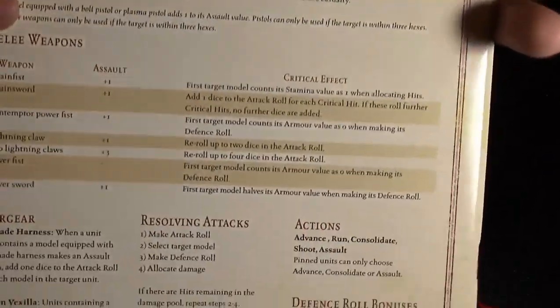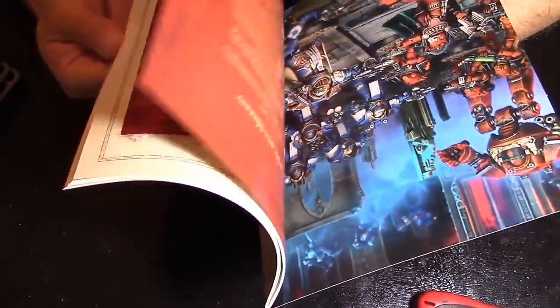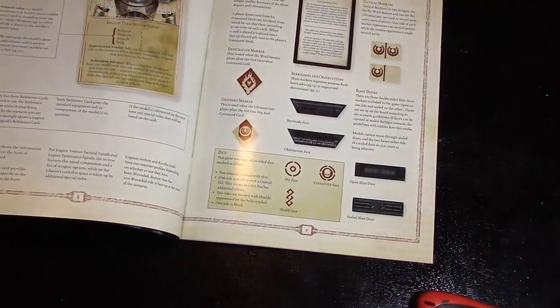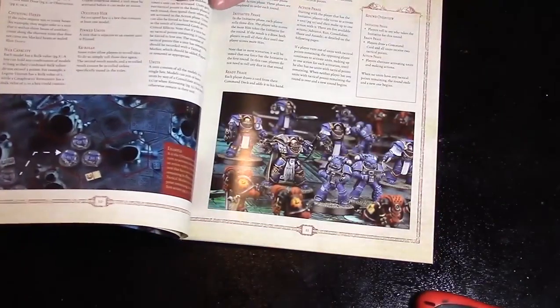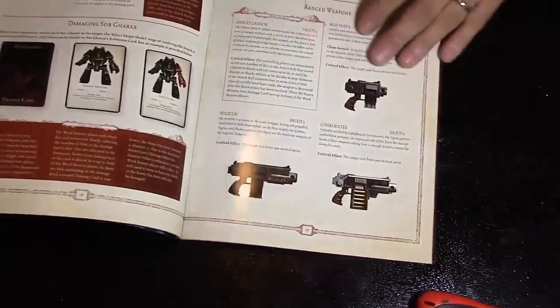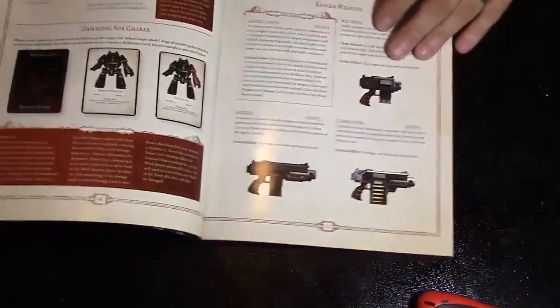It comes with a Horus Heresy transfer sheet — some of this is really small. There are shoulder pad designs on it. You can see some tiny writing you can apply as decals. I suck at transfers — I've tried doing some on other models and most didn't go well. Only the diamonds went well. Transfers are not my best thing.